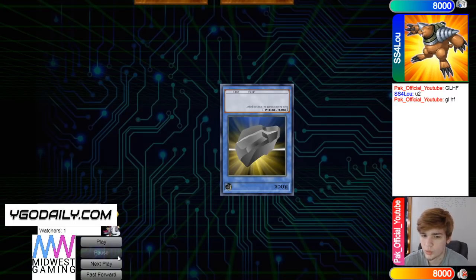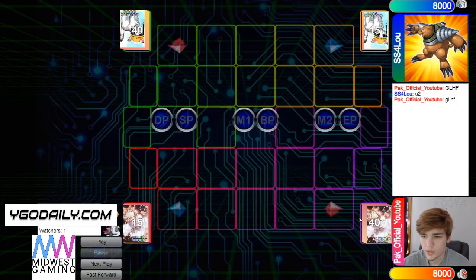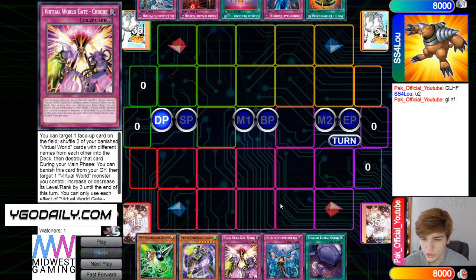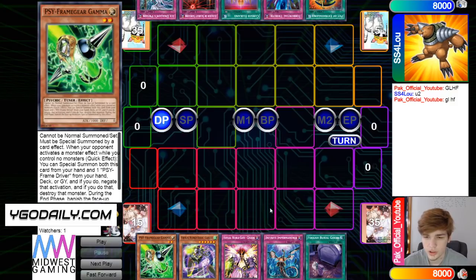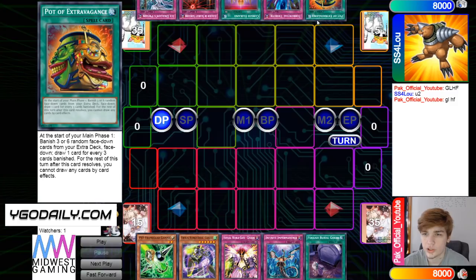We're gonna see SS4 win the rock paper scissors and decide to go first, 40 versus 40 — gotta love to see it. Opening hand is Gamma, Roshi, Chuchi, Imperm, Foolish Goods. So going second has a few hand traps; interesting that he's on Imperm. Then they have Extravagance, TT, Curse, Scarlet, Ice Dragon's Prison.